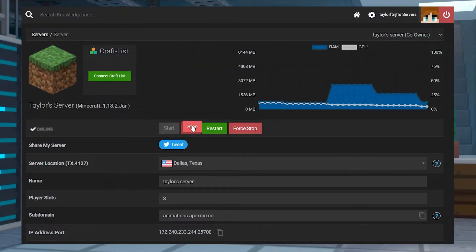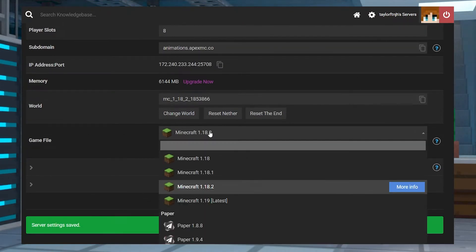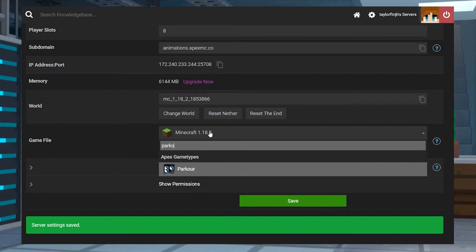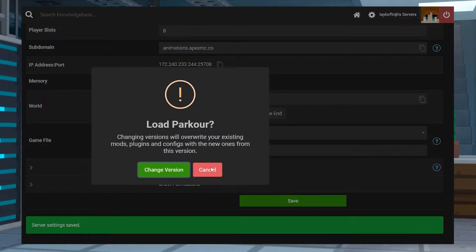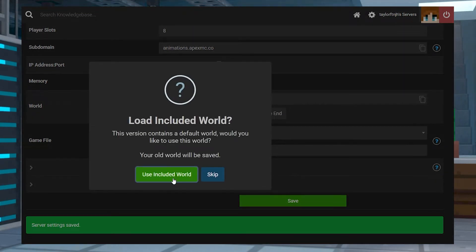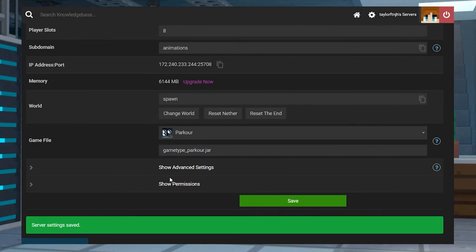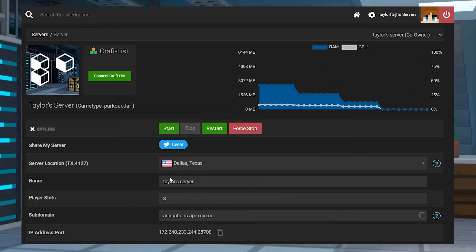Log in to your Apex server panel and stop the server, then scroll down and find the game file section. Click on the drop down menu and start typing parkour, and once it pops up you can select it. Next, choose change version, use included world, and restart now. Once you're done, the server will load the new game mode and you'll be able to join.